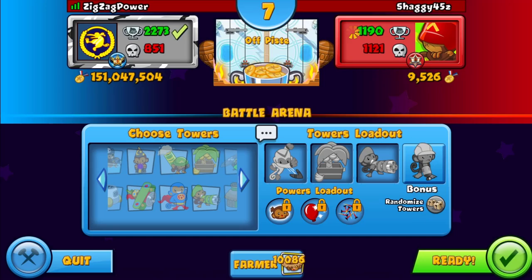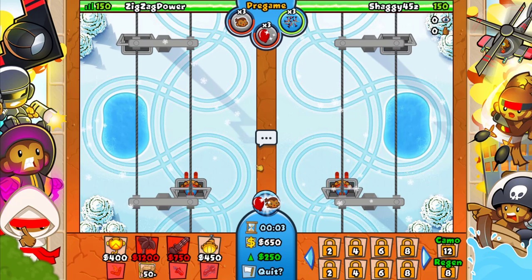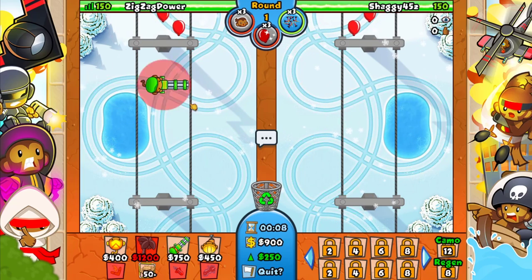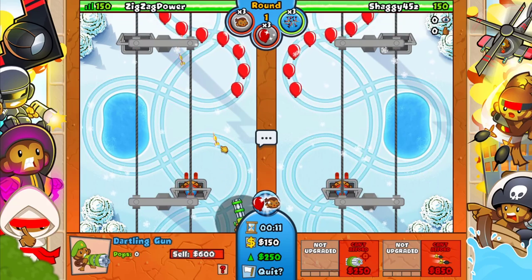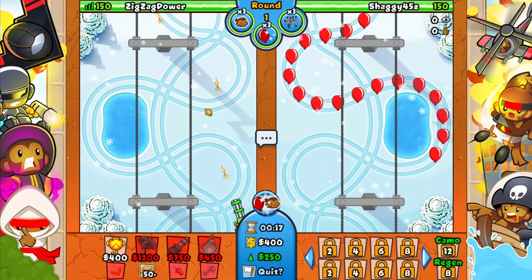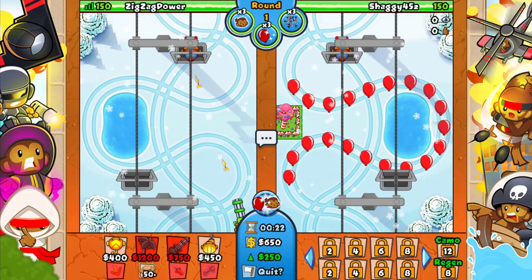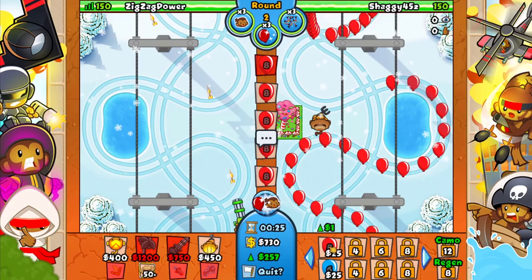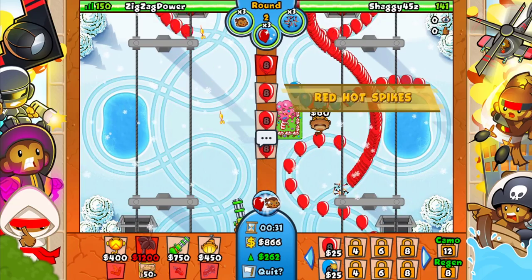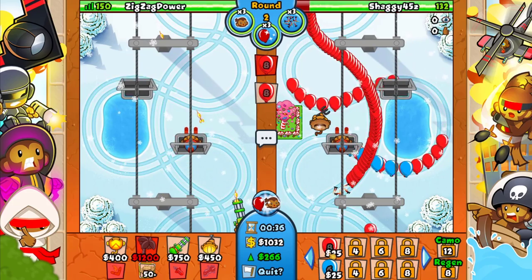I'll also do a video on moab pit boost only when that comes out, but right now we're focusing on ceramic crucible. Let's get into another game. This time we're playing against Shaggy and unfortunately we got a short map - these are also good to know how to play on. I was actually going to surrender and let him have the win, but it's good to know how to play these. There are like three or four short maps that people seem to hate. You always go for a dartling on these maps.